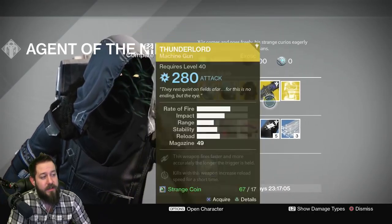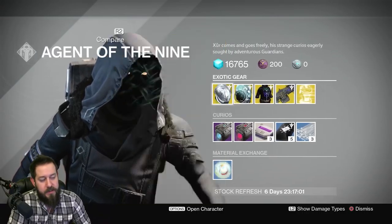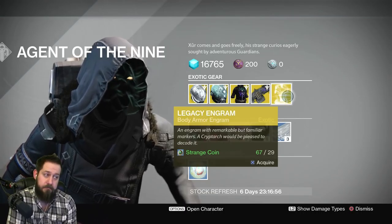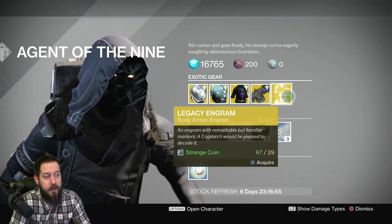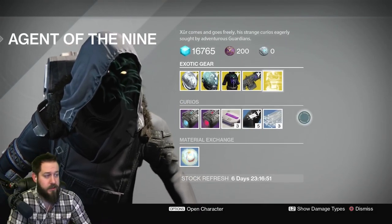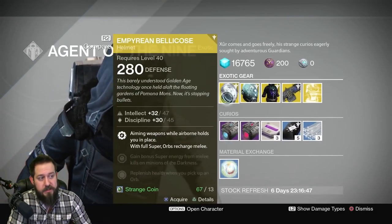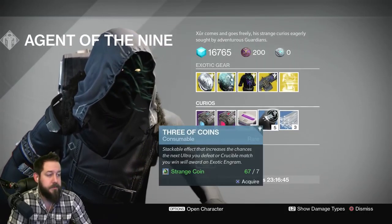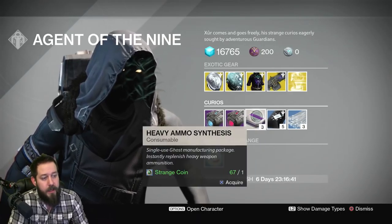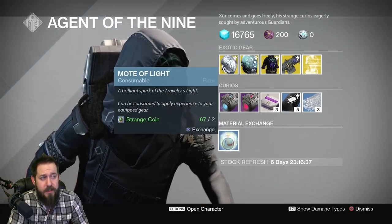Overall, not that great of a week from Xur. Would have been nice if he brought Twilight Garrison or the Tarantella. He's also got a chest legacy engram, so if you're missing anything from year one in the chest department, you could pick it up using your strange coins. He's got glass needles so you can re-roll these exotics for better stats, hopefully. And then three of coins — the preferred method of getting exotics now — plus heavy ammo synth, stealth drive, plasma drive, and the mote of light exchange.